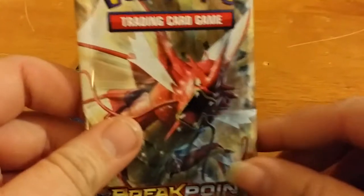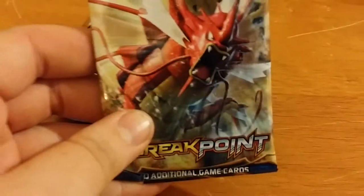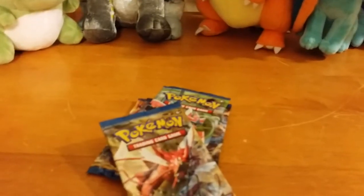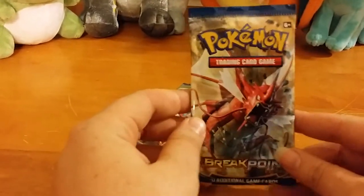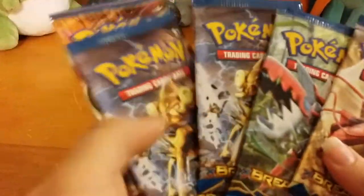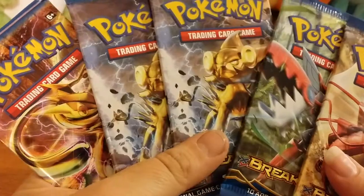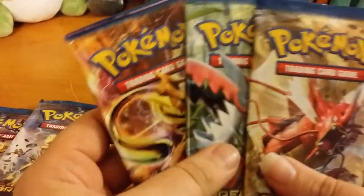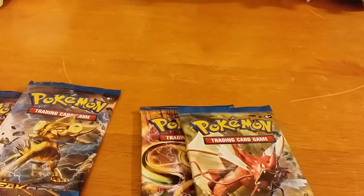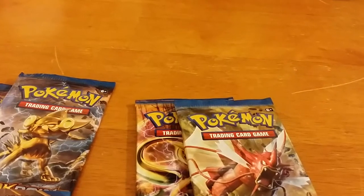Hey everyone, this is Mouse Alchemist bringing you another Breakpoint Openings. I bought 5 packs this time around — went to my local GameStop. I'm trying to hold my camera while trying to unwrap these. I always buy the ones with the covers with luxury just because I feel lucky that way. So I actually got 2 luxury packs which I'll save for last. I think I'm going to start off with Mega Scizor since in my last video he did really well for me.